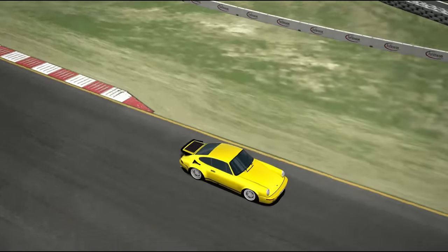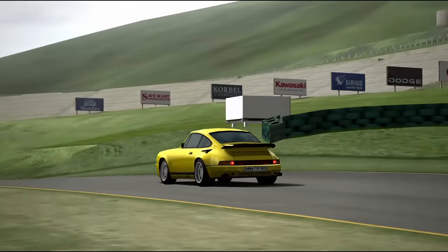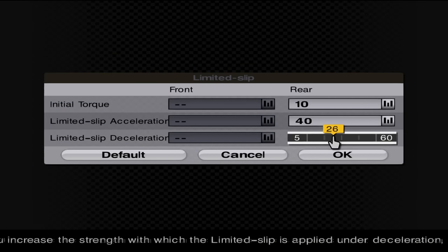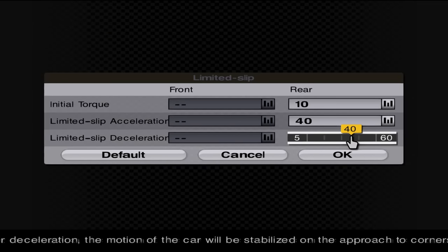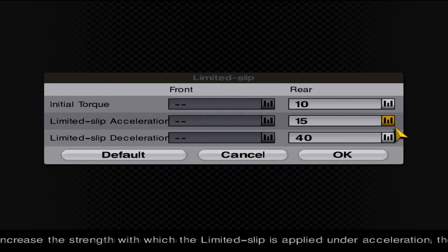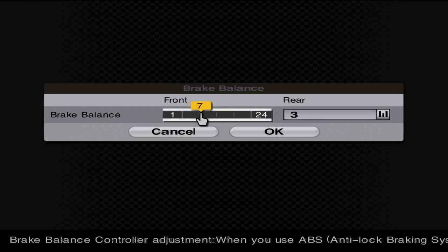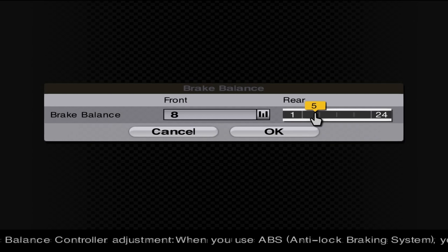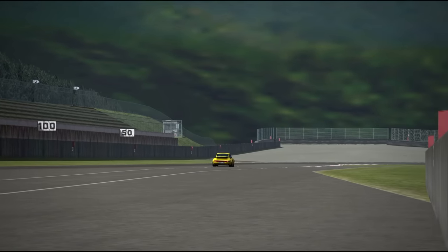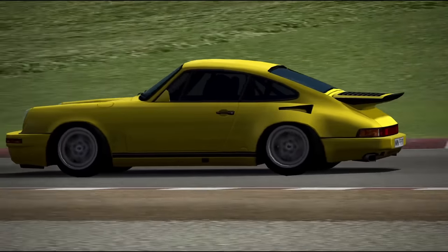The limited slip differential or LSD is also important, as it fixes one of the most annoying issues of the yellowbird — its unstable rear under braking. To correct this issue, one wants to raise the deceleration to at least 40 to 50. You are free to experiment with this, but anything below 40 isn't enough. Given the car doesn't experience wheelspin in most circumstances, acceleration can be kept low. Initial torque should also remain low — I never found myself going above 10. Another thing which helps with braking is brake balance. One wants to set the front at 8 while keeping the rear at 5. Given weight transfers towards the front under braking, you always want to have the front balance slightly higher, but don't go crazy. This is a special case given it's a rear engine car and weight transfer under braking is violent.